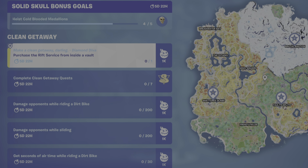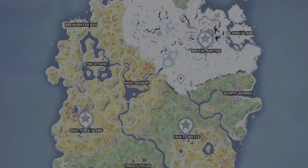I'm going to outline my strategy for doing this. I've already posted a video on this, but I'll just run through it real quickly here. At these three locations — Brutal Bastion, Faulty Splits, and Shattered Slabs — there is a Cold-Blooded Vault. And to open that vault, you need a Vault Card.